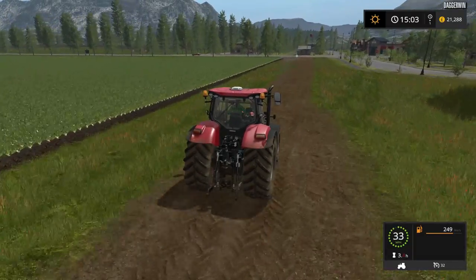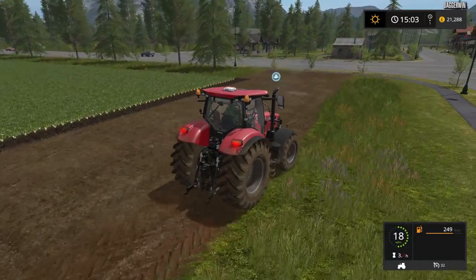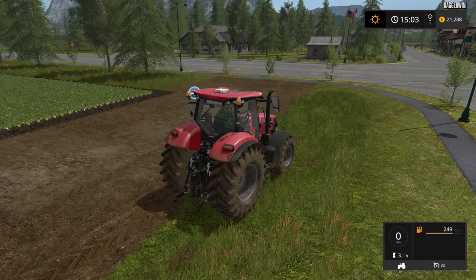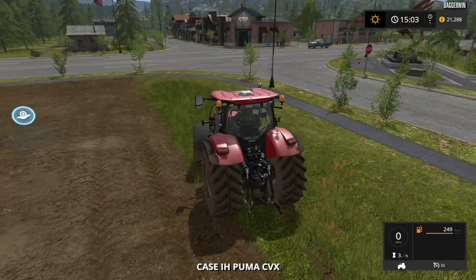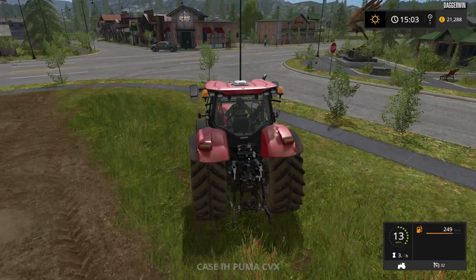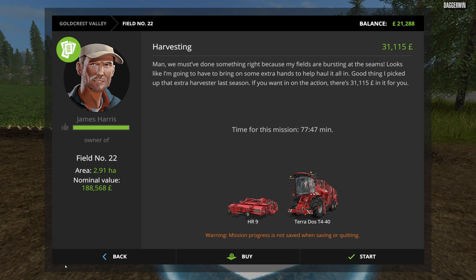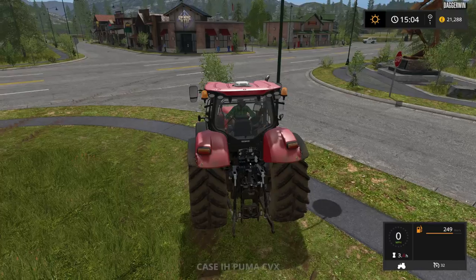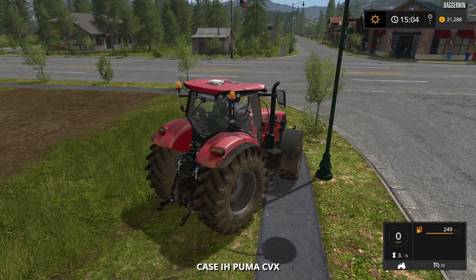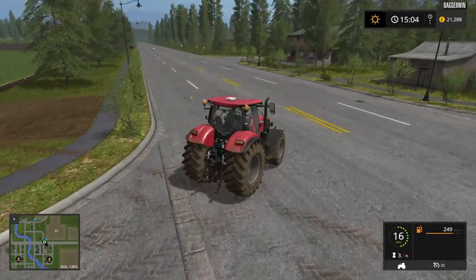That is the good thing about contracting - it is just pretty much instant money, just do a job and get paid. Whereas if we're doing our own fields then we'd have to obviously grow the crop, then harvest the crop, and then eventually we'll be paid from whatever yield there is. That field is ready to harvest - 77 minutes. I would do it, but we've done a big sugar beet harvesting job before and to be honest it took a very long time, and the pay isn't as good. So I think we'll try and find a different job to do.